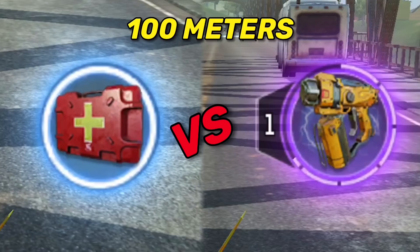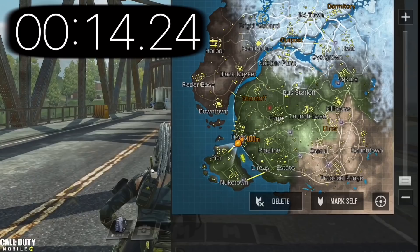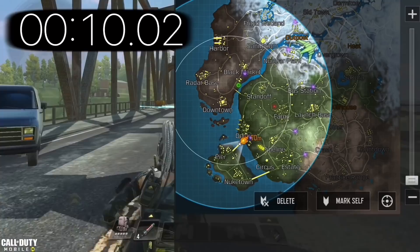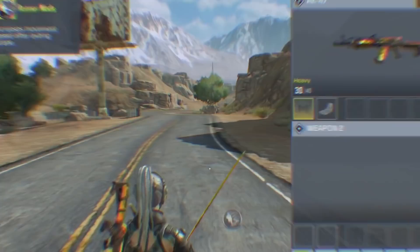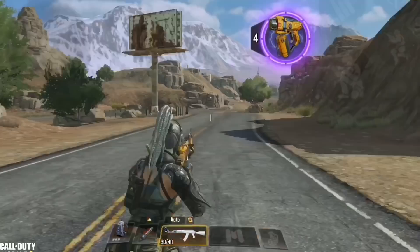With the medic class it took me around 14.24 seconds to cover 100 meters. The trap master is about 1 second faster than other classes. Also remember there is another way to increase your speed using the runner mod — when equipped to your gun, this mod gives you a speed boost that you activate by opening and closing the scope.